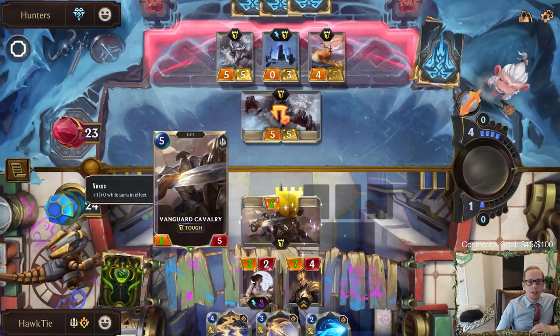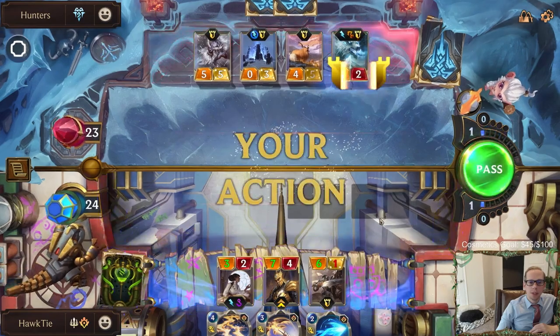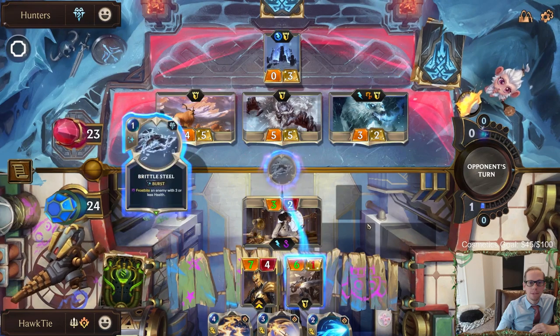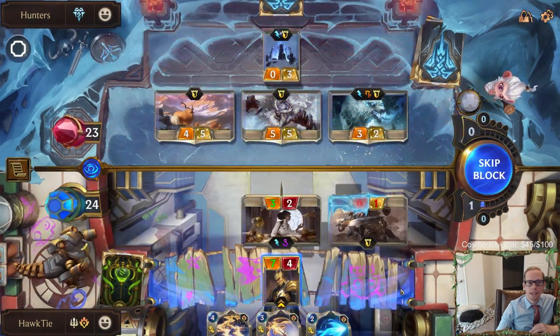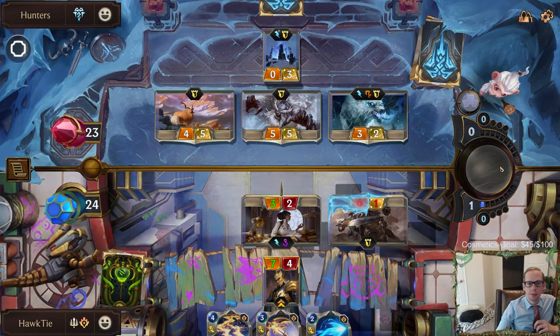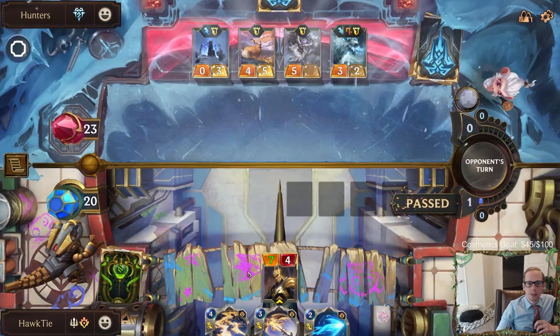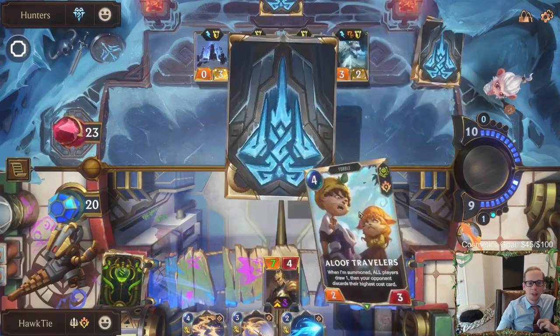The Gallant Rider turns into the Vanguard Cavalry but still gets the plus one plus zero, so it's able to kill the tough unit. That hurts. I really need Jarvan to level up - it's at two out of three and I don't know how I'm getting that third one right now.